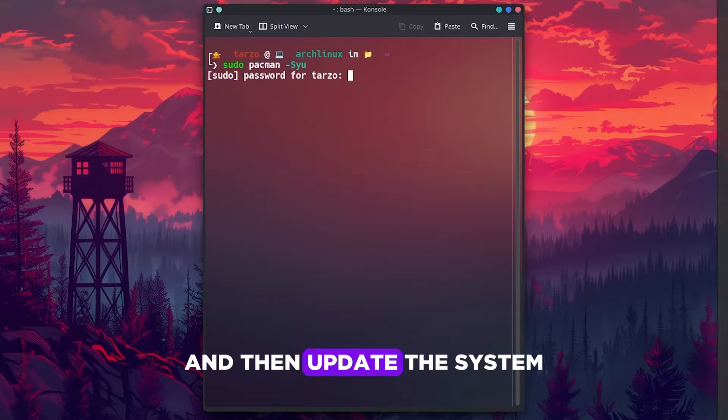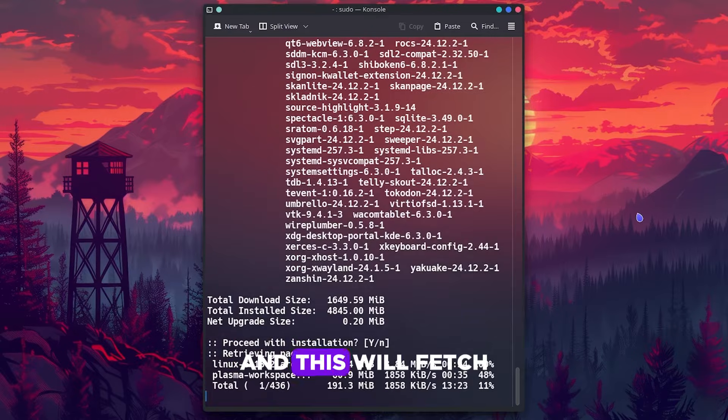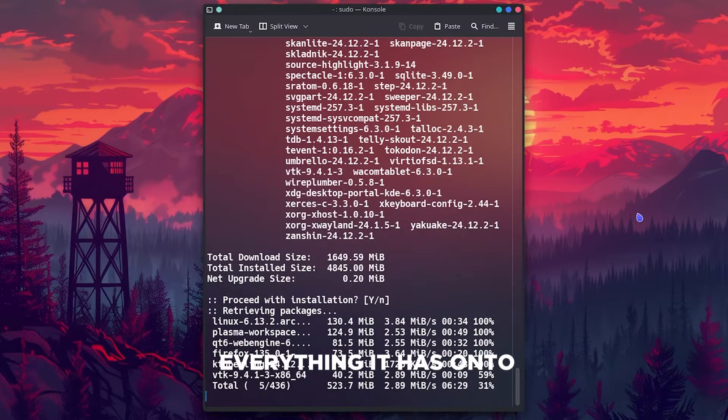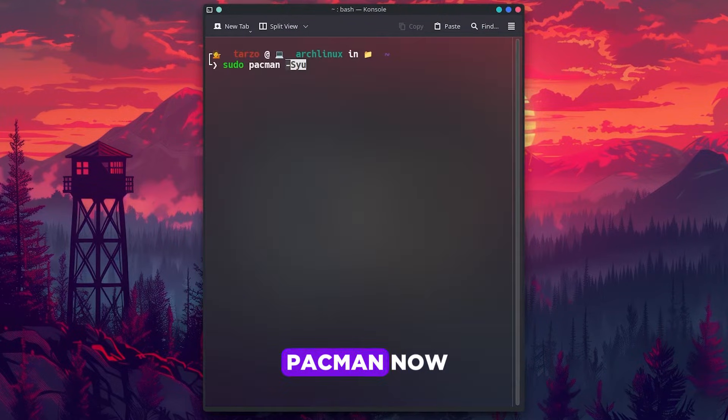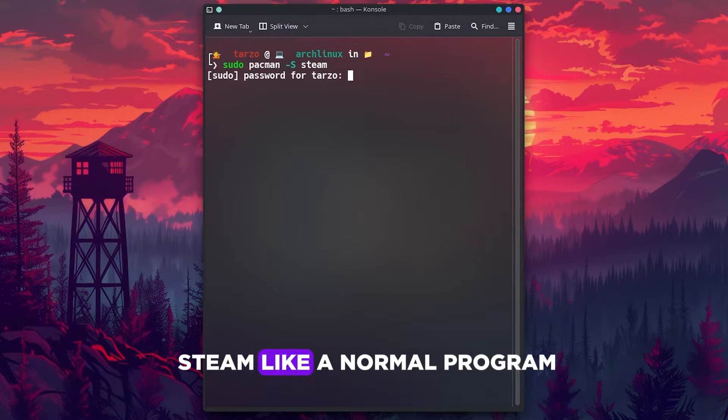Hit Control+S and Control+X to save and exit. Then update the system — this will fetch everything from the multilib source and install it. Now reboot with sudo pacman, then reboot now.